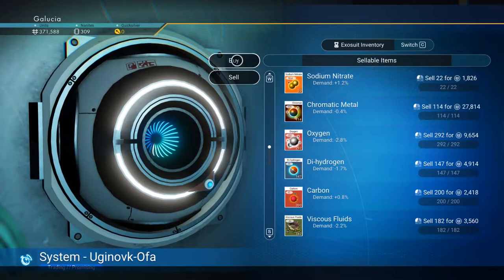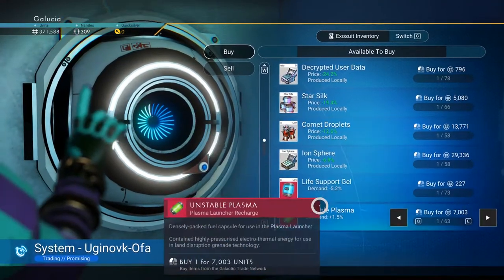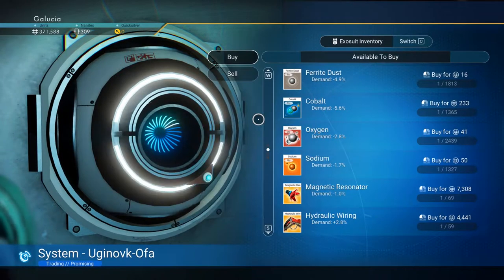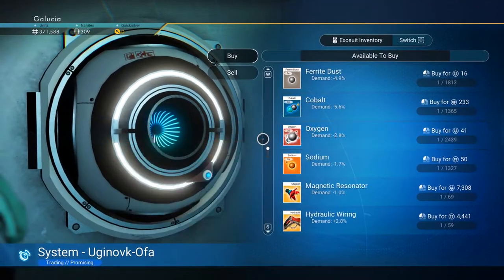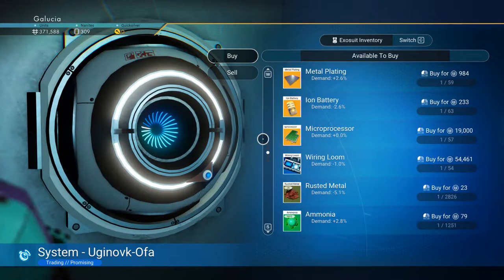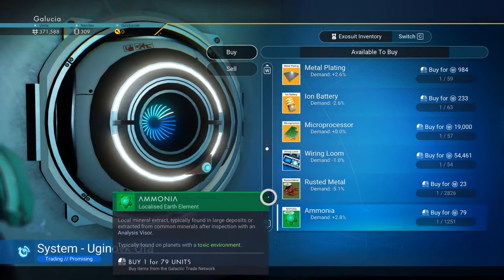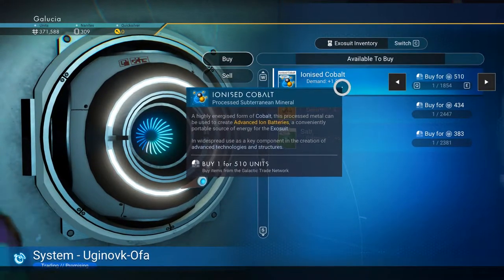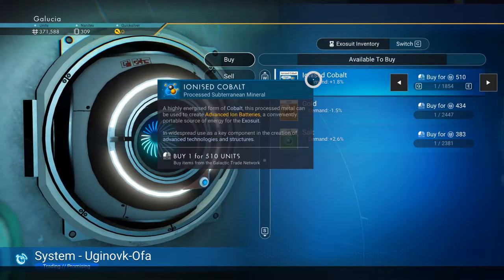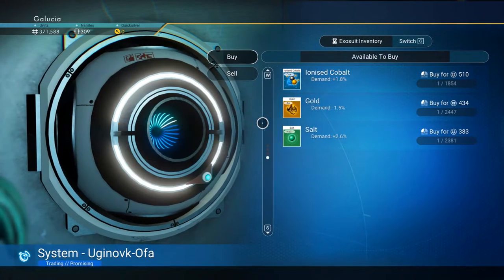I'm not going to go into great detail about affecting the market yet, but I am going to check what this market has. Cobalt and oxygen are always available in every market, but there are going to be some things that are specific. Ammonia - that's actually good. Oh my god, I'm in a system with ionized cobalt - that is insanely useful, super useful.